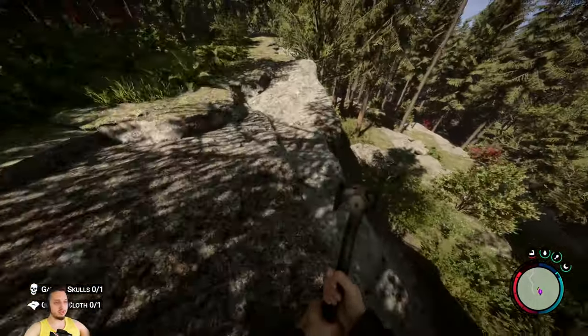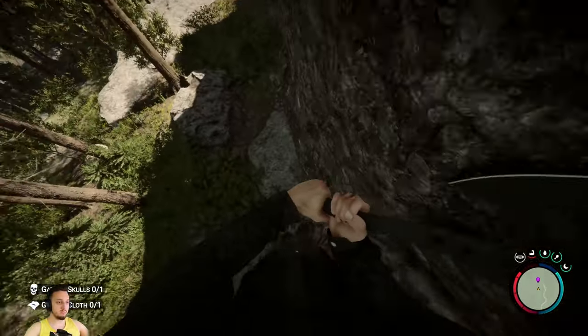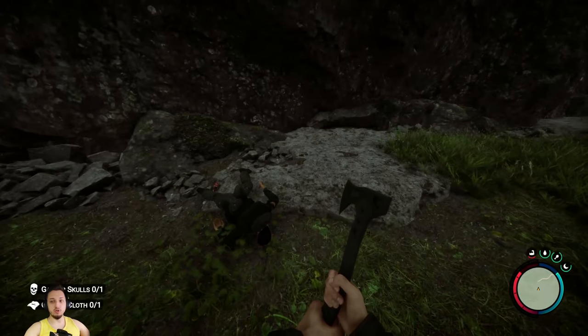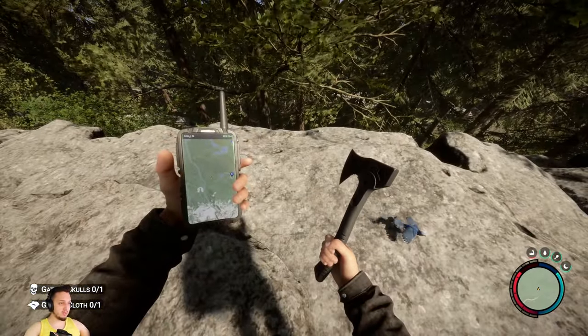Come down here — there's a small spot where you can kind of sneak down without taking any damage. You'll find this guy's body here; he'll have a flashlight and shots of vodka. Right after you loot that guy, turn right around this way. Take a look at the map.